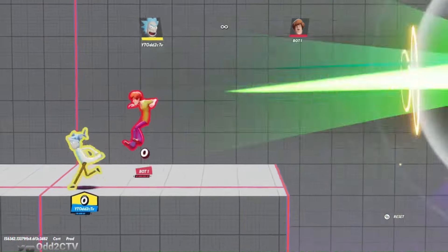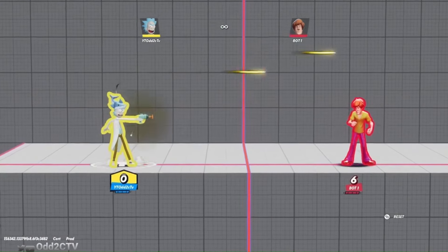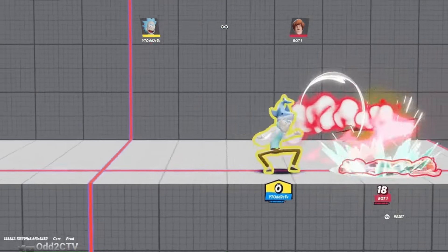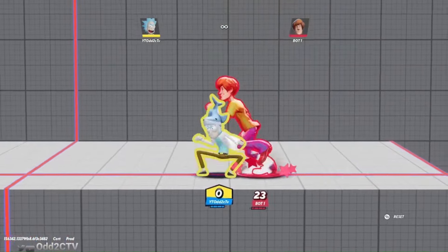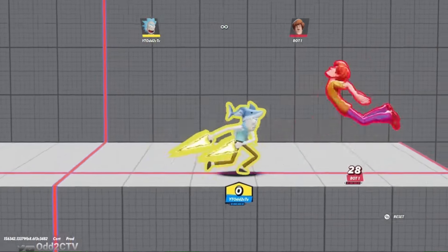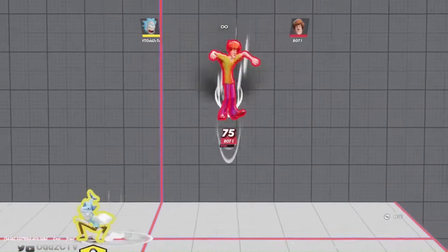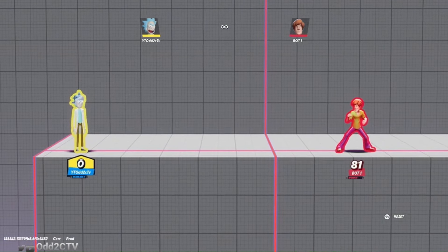The blaster shot is very good - the only downside is it takes a while to charge. You can spam the mini shots for chip damage; the damage adds up with multiples. If your opponent is playing distance, shoot the blaster and run behind it. If it hits you get confirms; if it doesn't, they'll probably jump or roll, so you put pressure on them. The blaster knocks downward, giving you ground bounce combos and forcing opponents to come in, letting you play that long-distance poke game.